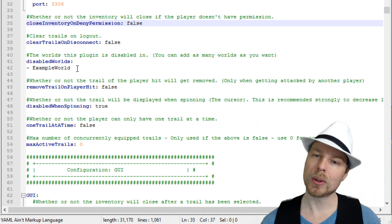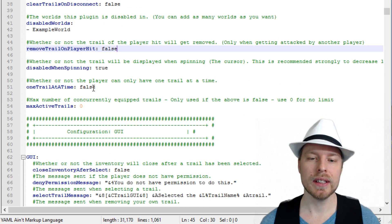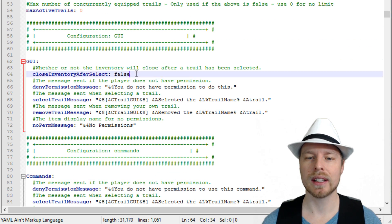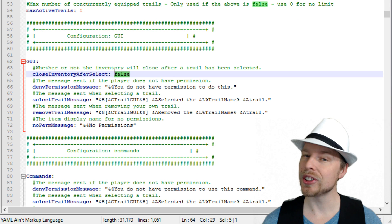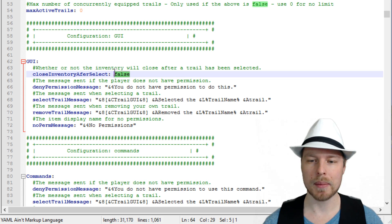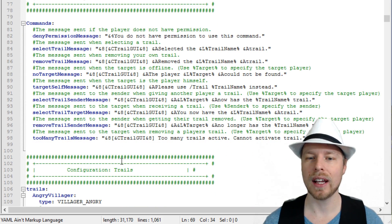You can actually disable trails in certain worlds — so if you only want it enabled in a hub world, you can do that. You can remove trails on hit. There are a whole lot of different options in here. You can set 'close inventory after selection' to true so when they select their trail it automatically closes.